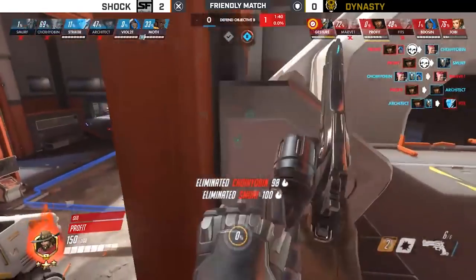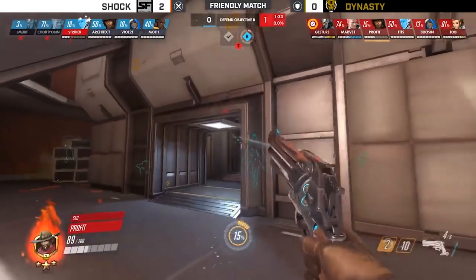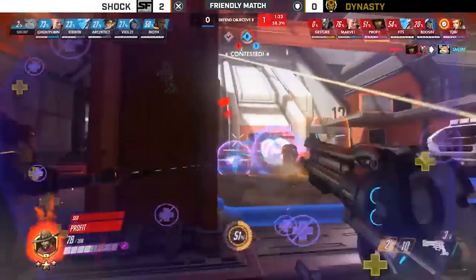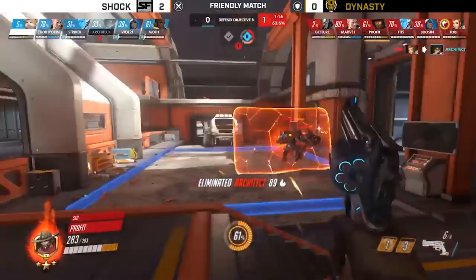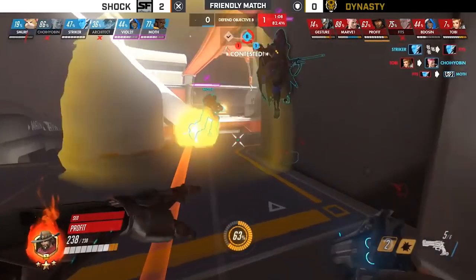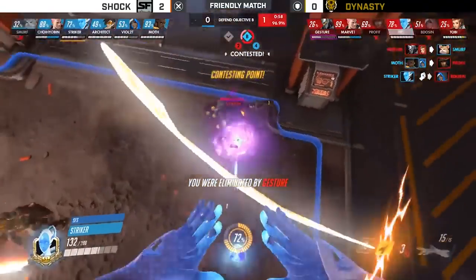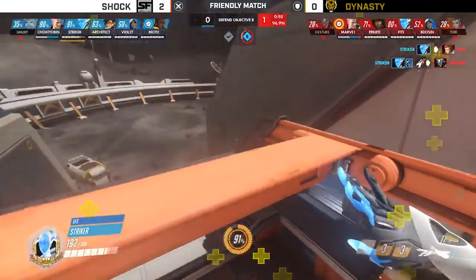Prophet is just killing everybody on McCree - fair enough, it's Prophet, he can do this. He's a beautiful player and it's a shame he doesn't play for Spitfire anymore. But this is the other problem - the vulnerability to hitscan for Echo is extreme. You can't be out in the open. It's like Pharah, but I think Pharah might be a little bit easier to avoid damage in air because she can use a concussion blast to move herself around. Whereas Echo, when you initiate flight, if you're going to get pressure applied to you, it is more difficult to rapidly reposition.